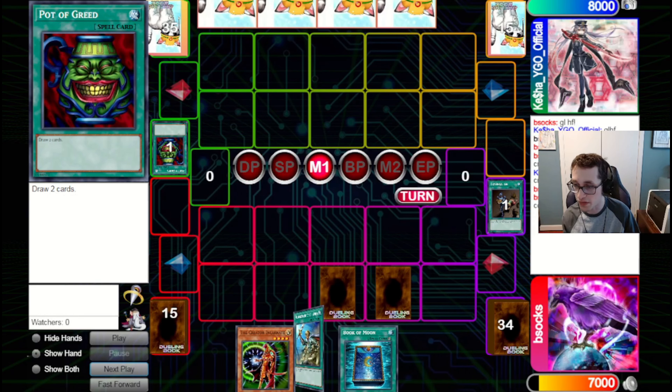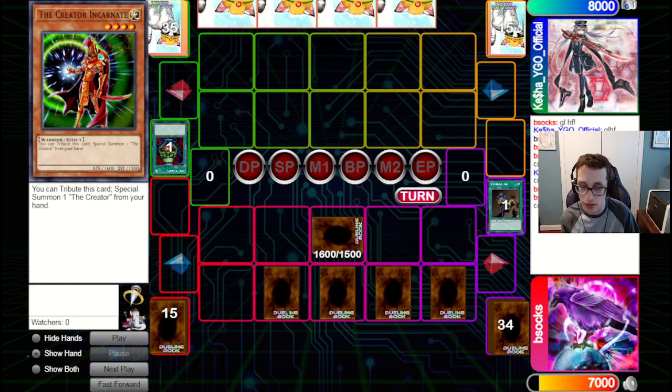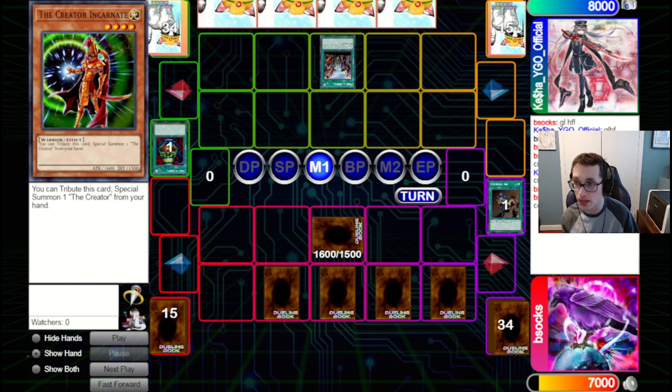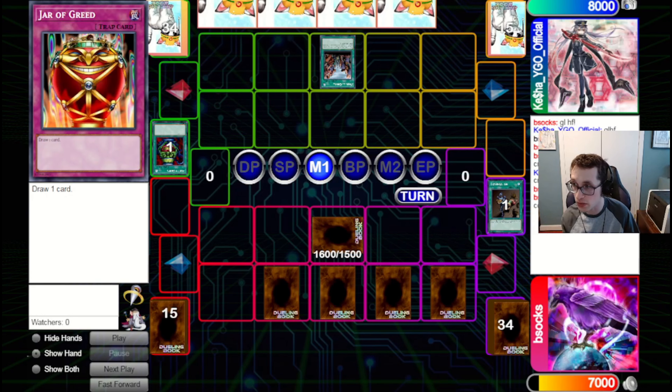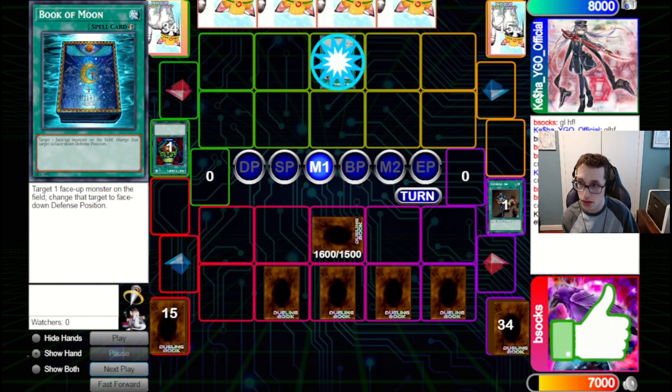Because we know they've got the Comfy, we're just going to set four and set the Creator Incarnate. It doesn't get over Abyss Soldier either way. There is a world where they summon Mother Grizzly and attack anyway if they draw that off the top. So I'm fine just setting it here. If they do try and threaten the Creator Incarnate with the Abyss Soldier, we have the Book of Moon to set down the Abyss Soldier.